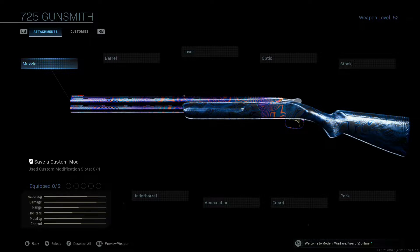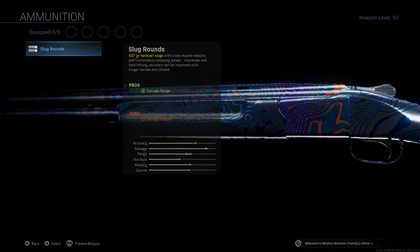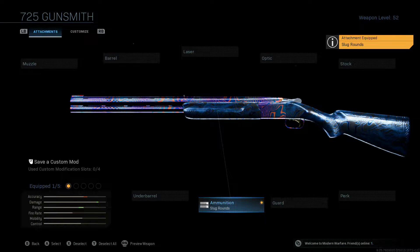Howdy guys, how's it going? So we are going to be looking at the old 725 shotgun once again, rocking and rolling with the slug rounds. The last video I did covering the 725 with the slug attachment was right after the buff that came out for the slug attachment for shotguns. Now the Model 680 in my opinion is still the king of the hill as far as slug round shotguns go, but in second place I'd have to put the 725 right behind it.